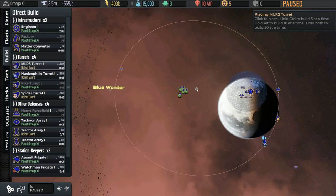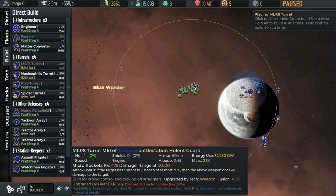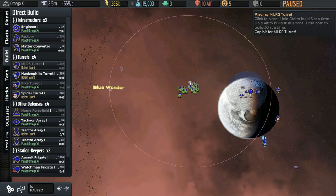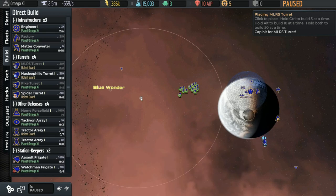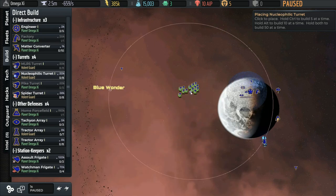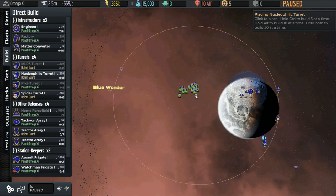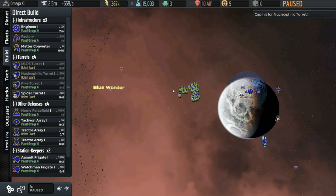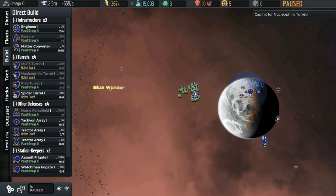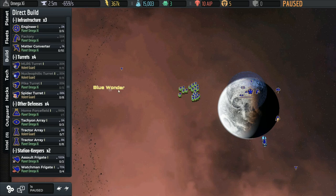I'll offset these a bit because the other turrets are going to go down there. If we place them further back, the further your turrets can be while still engaging at that same point is going to make things work out better, because the longer-range ships will have a harder time hitting you. Nucleophilic is also 12,000. We're going to go right below where the MLRS were. So now we've got this lovely ball of turrets. Some ranges vary slightly, with some going out a little bit further.